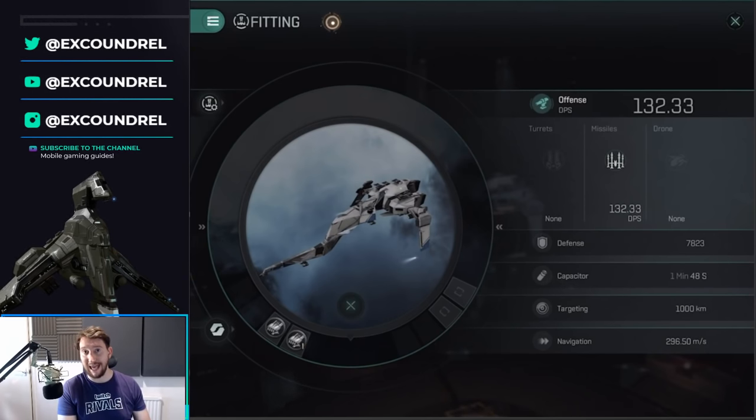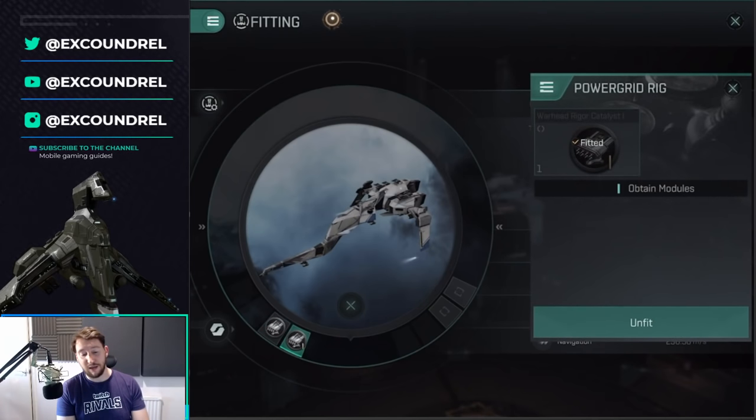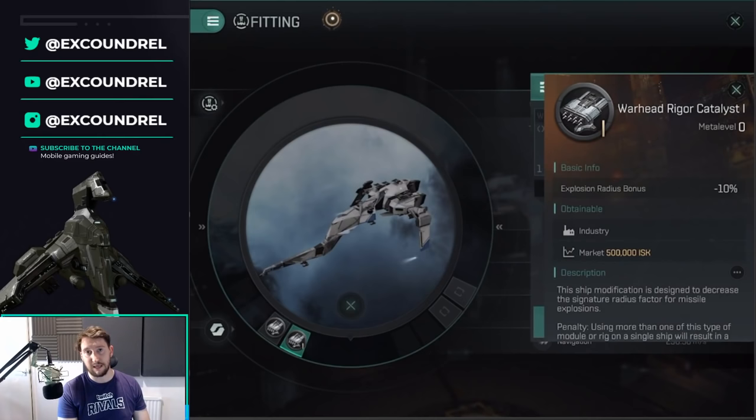I don't currently run any defensive rigs because I'm not getting hit much. If I was going into an angel cartel or Guristas ratting pack I might run generic shield rigs for protection against explosive damage. Otherwise check what damage type the NPCs deal and rig defensively for that — but I haven't needed defensive rigs to do tier 6s effectively. For offensive rigs I thoroughly recommend a Rigor Catalyst, which decreases the explosion radius of your medium missiles making them more effective against smaller targets.